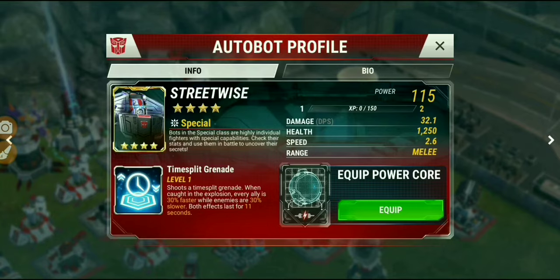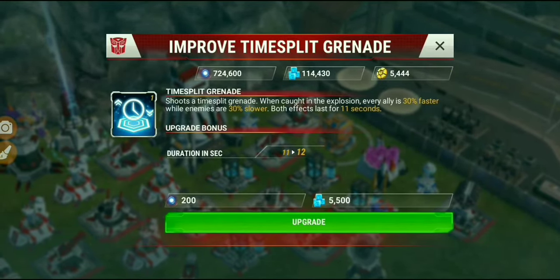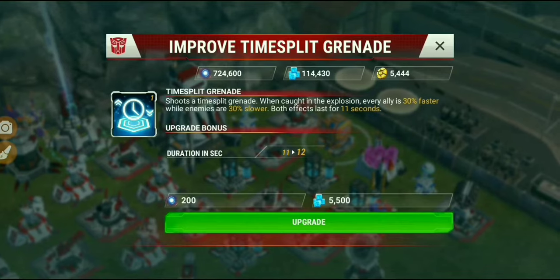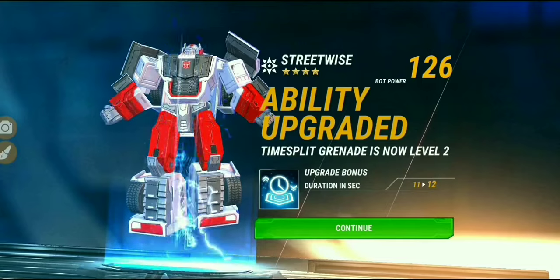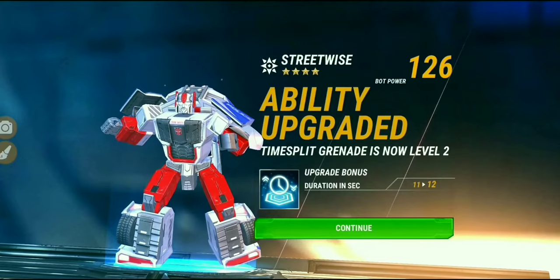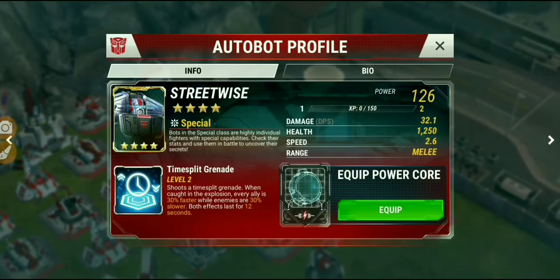Now we've got to work on this four-star Streetwise. At level one, the Time Split Grenade heals or speeds up the team by 3% and slows enemies down by 30%, with the effect lasting 11 seconds. If you invest spark and level it up to level 10 — the max — it goes up one second per level, so you'll get a 20-second duration. That could make this a very interesting bot.